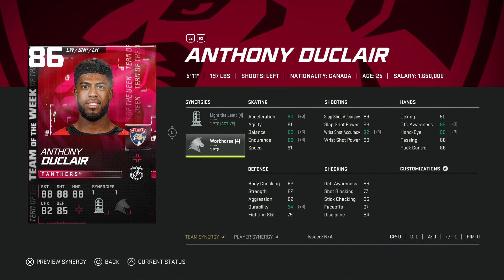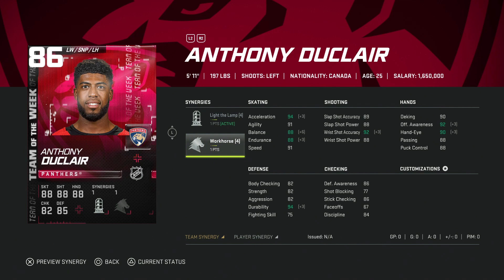We've got the 86 Anthony Duclair with Light the Lamp and Workhorse — a nice cheap fast card. Workhorse makes it great: almost max acceleration, speed up to 94 with Distributor, shot in the high 80s. Really undervalued — you should be able to grab him pretty cheap. Speed kills early in the game when you're building your team, and if you can get both synergies activated, you're laughing.